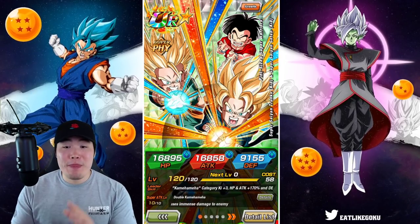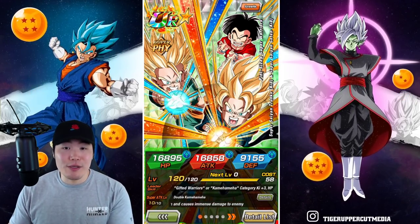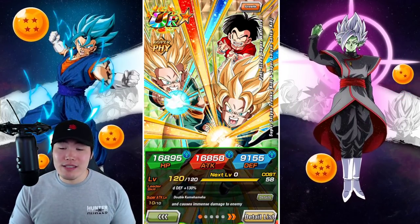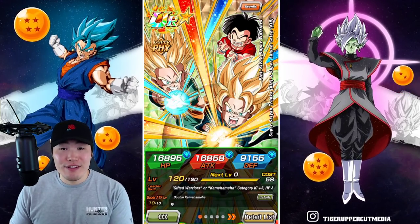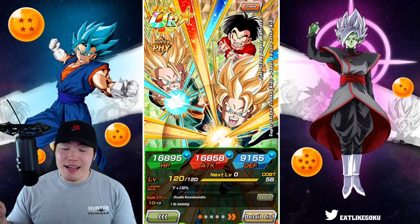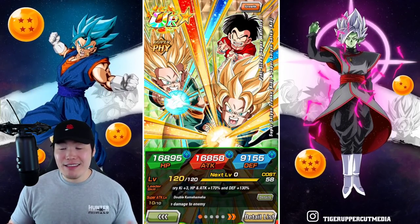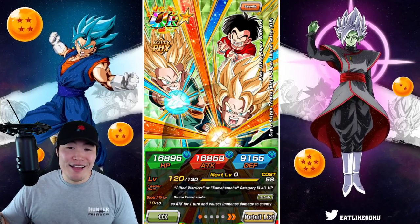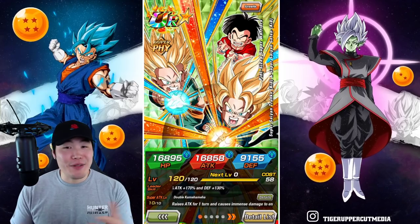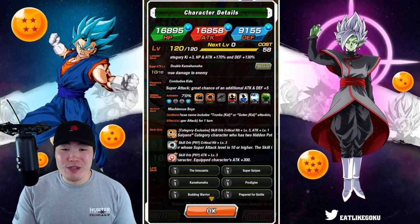Quick side story before we get into it. When I first started making this video, my Goten and Trunks were only at 55%. I only pulled a single copy on my stream a couple days ago in about 700 stones, which is not a small amount. After that I was like, I'm done, we're not doing any more summons, because I gotta save for the anniversary which is coming up very, very soon. But then the more I thought about it, the more I was like, I gotta have that Krillin, man. I really want the new tech Krillin. So I started doing some random multis throughout the day — sometimes when I was eating, sometimes when I was on the toilet. After about 4-5 extra multis, I still don't have tech Krillin, but we ended up getting 2 more copies of Goten and Trunks. So they are now 79% for this video, which is a massive improvement.